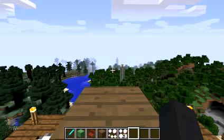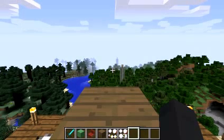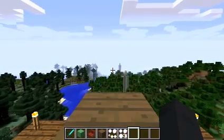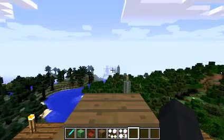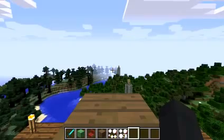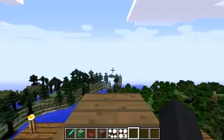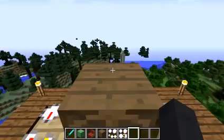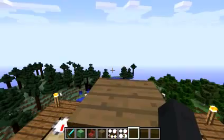The arrow keys make you go forward and back, and the Z and X keys make you go up and down. Z makes you go down and X makes you go up. We are cruising in our flying ship!